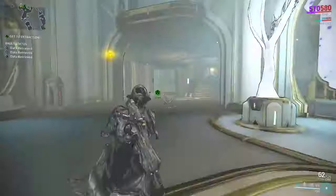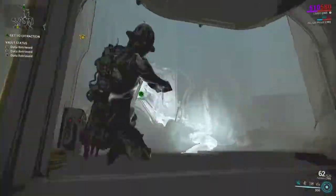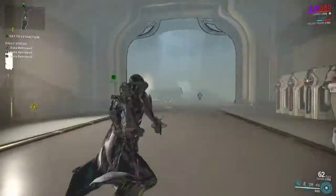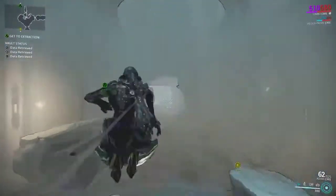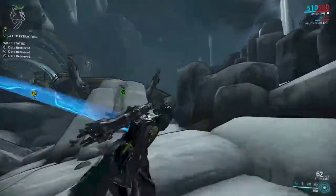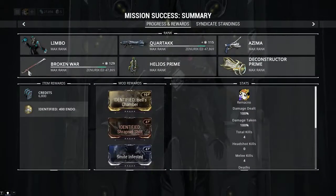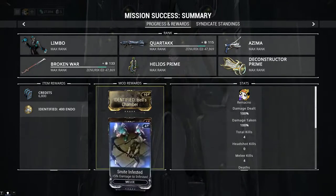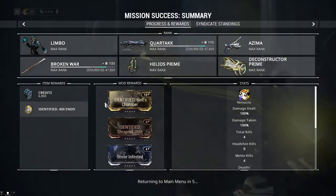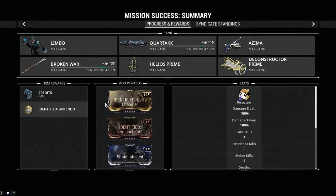In order to access this mission you have to complete the Second Dream quest, and you need to complete the Limbo Theorem to unlock Limbo. Once you have those two, you can come here and get some pretty good mods — some are really rare. Certain stances like the Gunblade stance and the Glaive stance are available here. The Glaive stance Astral Twilight is particularly good for Teshin's weapon Orbeus, once you've collected the pieces and built it. You can get common, uncommon, and rare rewards — Hell's Chamber, for example, gives multi-shot on shotguns, which is good.